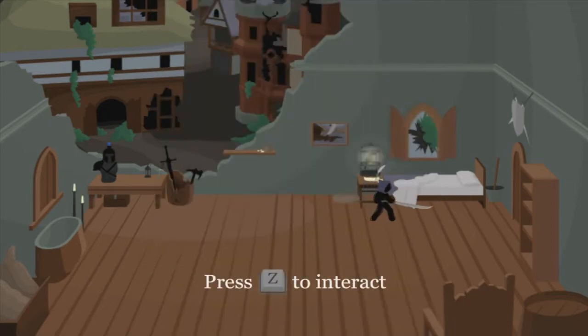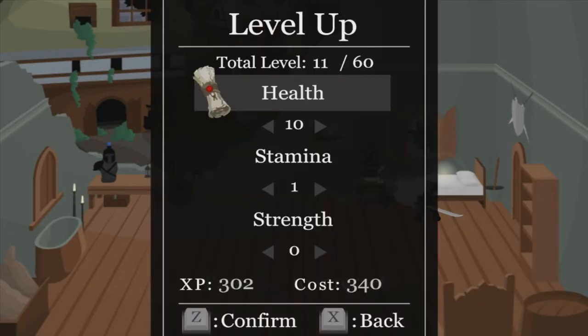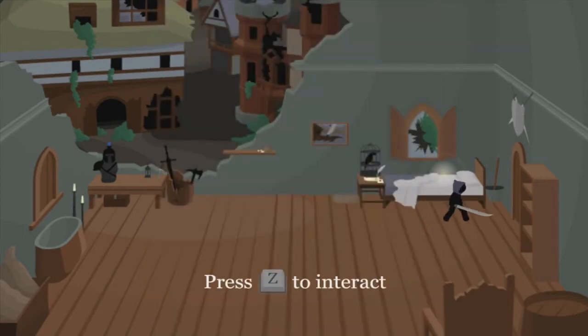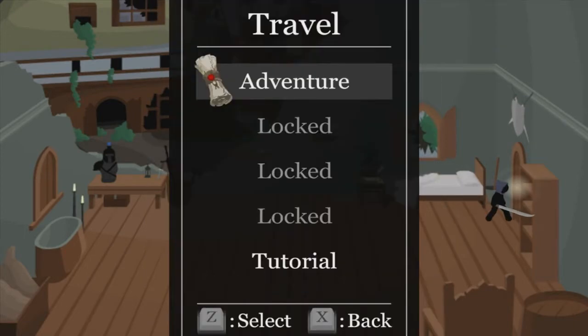Let's go over to our bed now. We can actually interact with the cage here. What's this going to be? Oh, this is for the different characters. This game's way more in-depth than I thought it would be — I guess that's why it took quite a bit of time to load. We actually can't afford any more upgrades, so let's go to the next day and see what we can do.